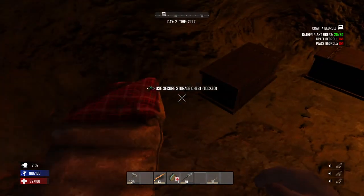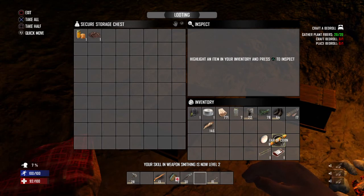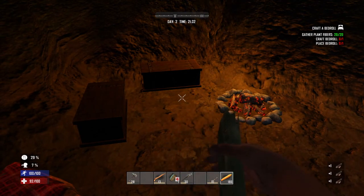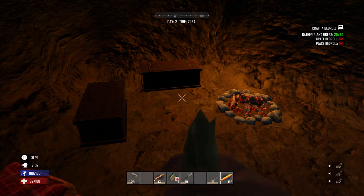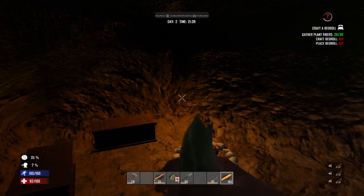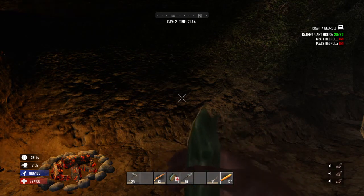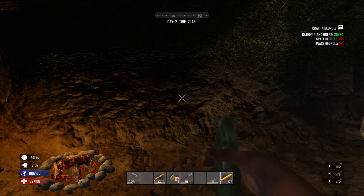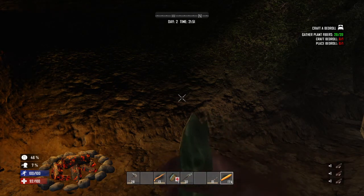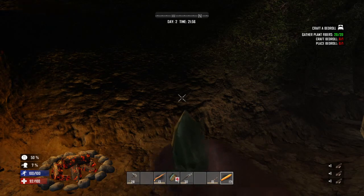We need more stone. Oh, we have a whole bunch of corn we can eat too. Each corn gives about 2% — that's not bad actually. We could risk it by drinking some mercury water and heading out in the morning, but I really don't want to do that. We really need to find a cooking pot.